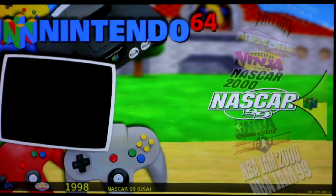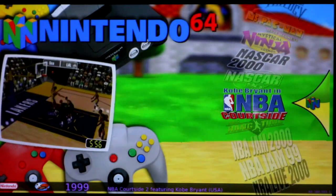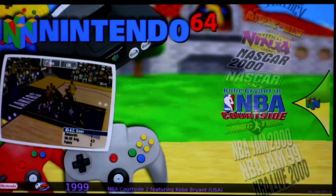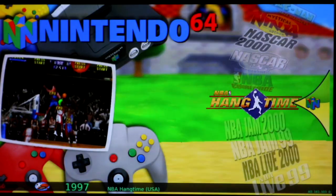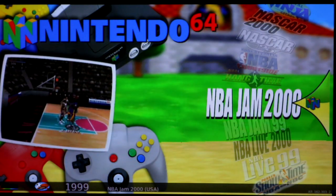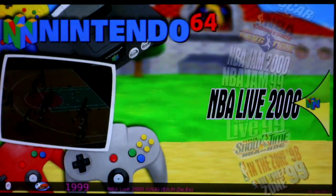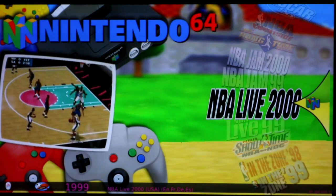Mystical Ninja is a green — works good. Both NASCAR games run really well; they're extremely similar games. Kobe Bryant NBA game: way laggy, unplayable red. Hangtime freezes in game. NBA Jam 99 and 2000 both freeze in game. NBA Live 2000: laggy but playable.